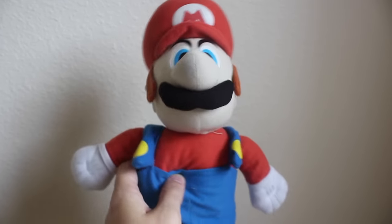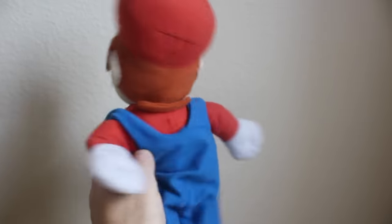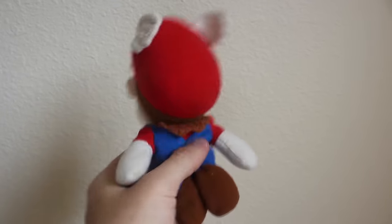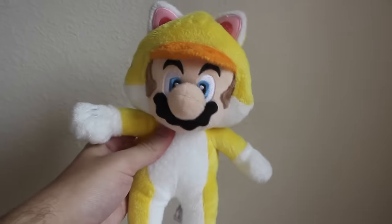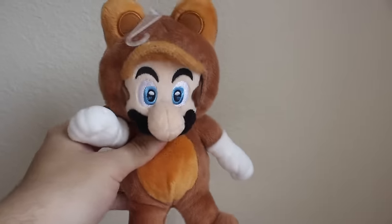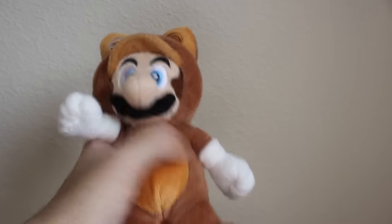BDNA Kelly Toy Mario Plush — this was the first Mario I ever got. BDNA Winged Mario. BDNA Little Buddy Fire Mario. A Little Buddy Cat Mario plush from the Super Mario 3D World line. Similarly, to promote Super Mario 3D Land, here is Tanooki Mario, also by Little Buddy.